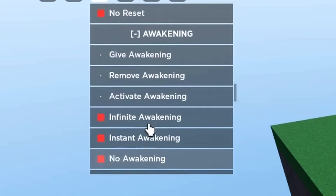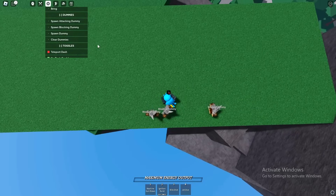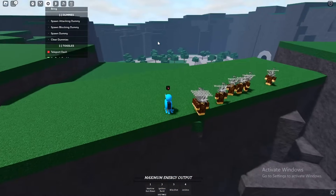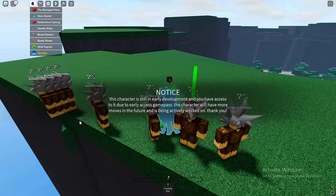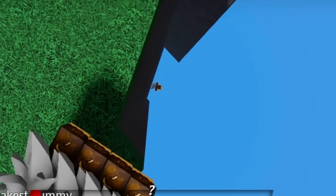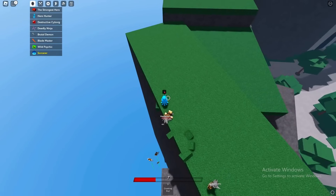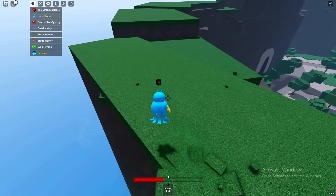We're just gonna set our spawn point just in case and spawn a couple of dummies — because when you spawn a dummy up here and kill them, they don't spawn to your spawn point, only you do. We're gonna make sure they're on the edge as close as we can get them right here. Switch to psychic — Crushing Pull. Oh my goodness. So if they don't hit anything they kind of just float down. You gotta make sure they're really close to the edge.